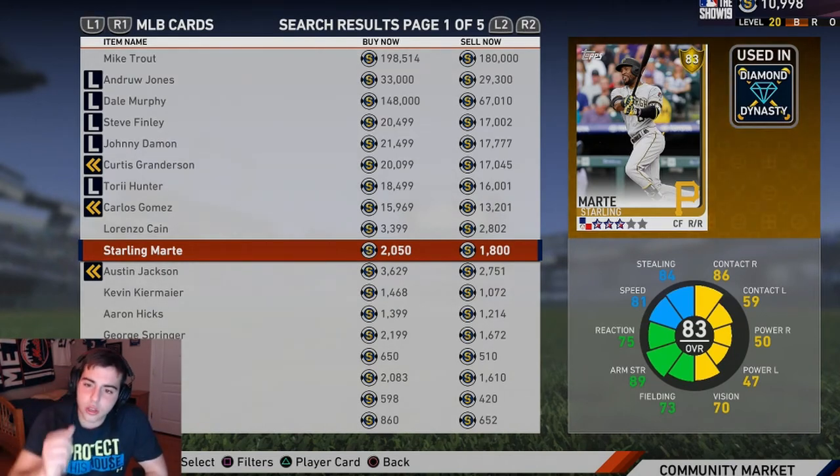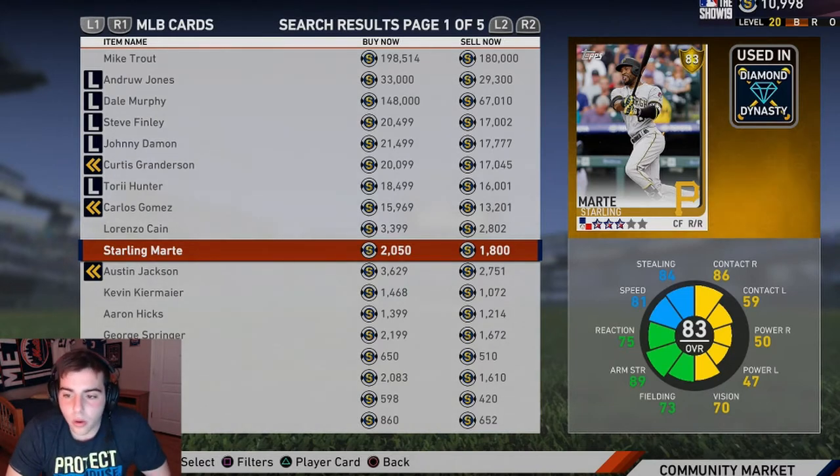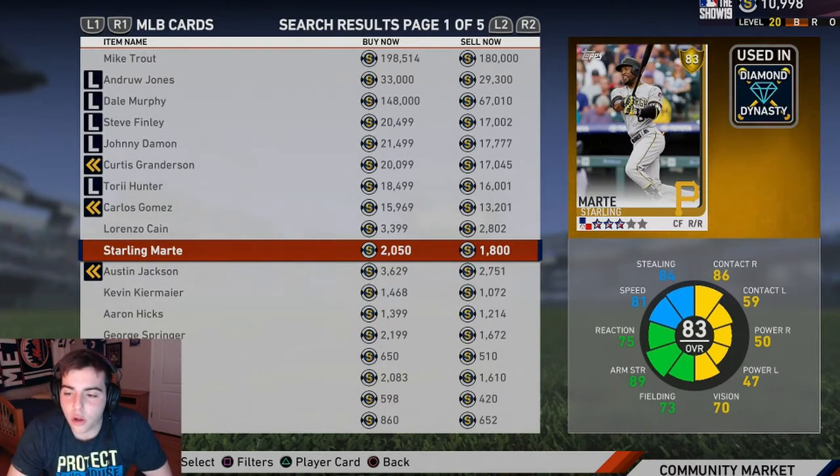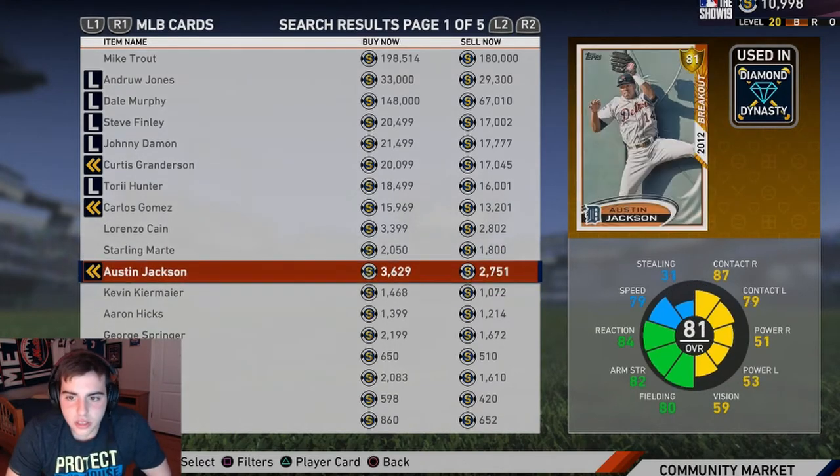Starling Marte is 2k. His contact is there, his power is there, his speed is there, stealing is there, vision, fielding, arm strength, reaction — all there. One of the best gold budget players, very underrated, perfect leadoff hitter. He does have pop. I don't know why his power is so low, but maybe he'll get to an 84 or even a diamond this year if he stays healthy. Very good leadoff to second hitter for a budget guy.